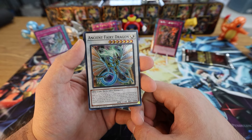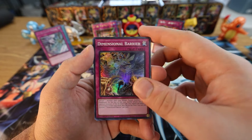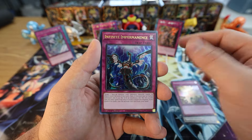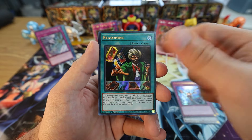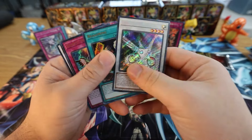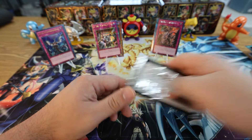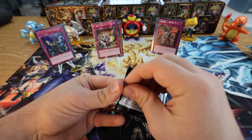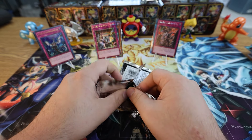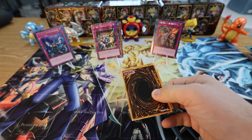Ancient Fairy Dragon, D-Barrier — that card's been so insane for me lately at locals, I would not be surprised if this gets hit as well. Infinite Impermanence Ultra Rare — okay, that's really good, you can always use more Imperms. Reasoning Ultra Rare, and Herald of the Abyss Secret Rare. We'll take that Imperm for sure — card will probably never be banned. It's just an overall super fair card and I really like Imperm right now — it plays around cards like Triple Tactics Talent and Thrust, which makes it that much stronger.